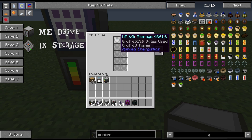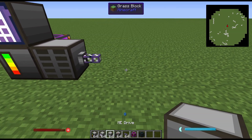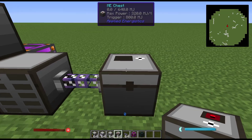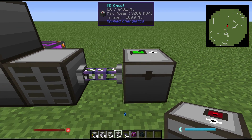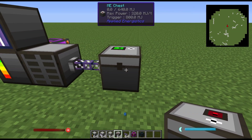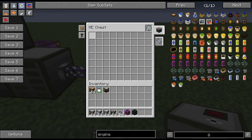Alternatively, if you'd rather use a drive, you can place an ME chest. This only holds one drive, so I wouldn't recommend starting off with this — it's just if you want remote storage or something easy to access. In order for it to work, you have to put a drive in the slot on the right, and it will hold all 63 storage slots shown here.